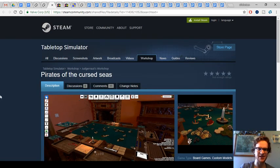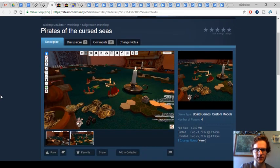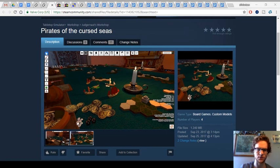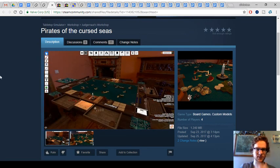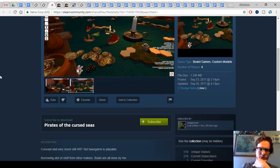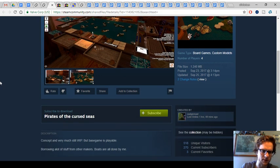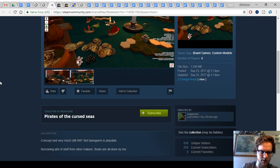On Steam, I Googled it — first I found a Reddit thread and then I found this. Judgernaut made a Pirates version for Tabletop Simulator, which is awesome. Although it looks a little different — you can see there's hex-based islands. It might look a bit different than Pirates as we know it compared to Vassal and the regular physical game, which is normal and fine. It does say 'concept, very much still a work in progress,' but the base game is playable.